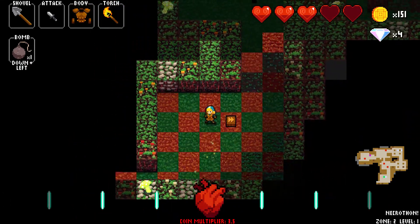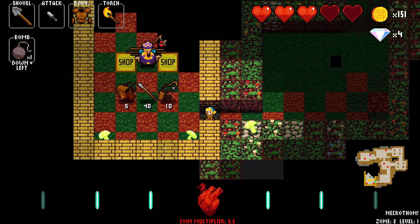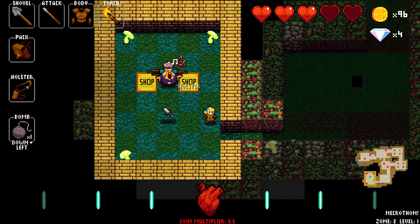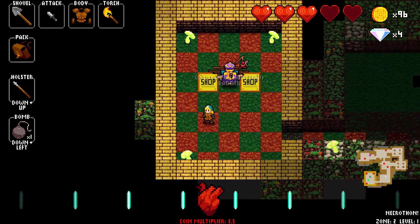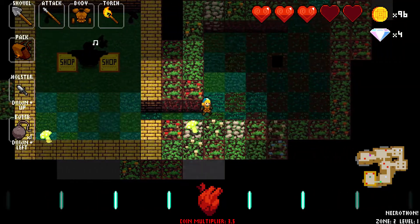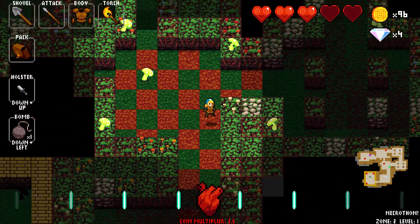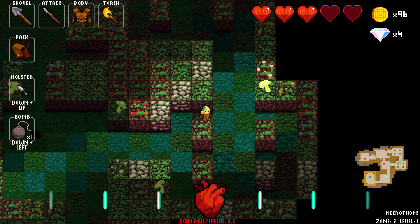Looking good. Spear — yes. Pack — yes. Holster — don't know what it does but I guess I have it now. Can I carry two weapons? I can! Oh, cool — that's what the holster's for! So ideally I'd replace that dagger with something that complements the spear, like maybe a broadsword or a flail or something. I'll have a gun this way.